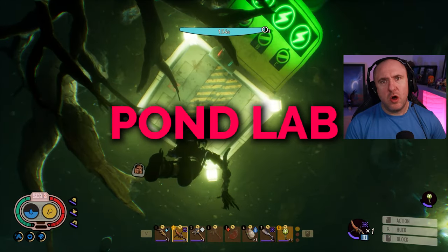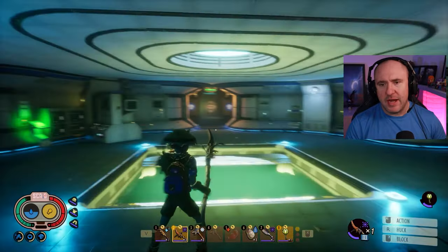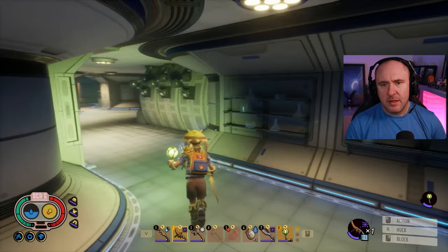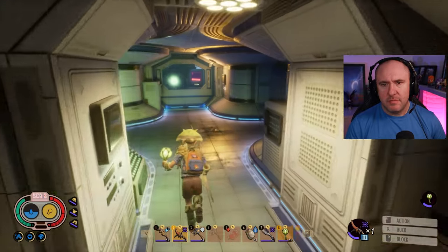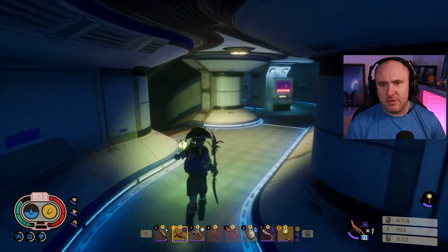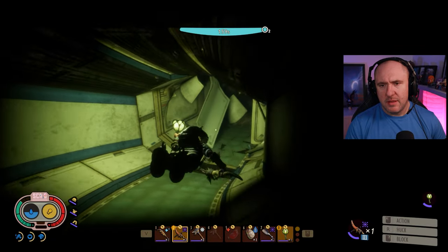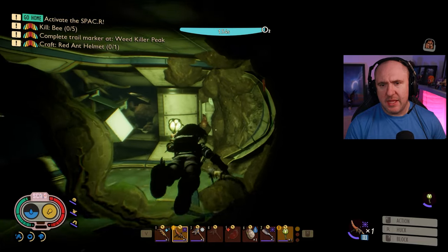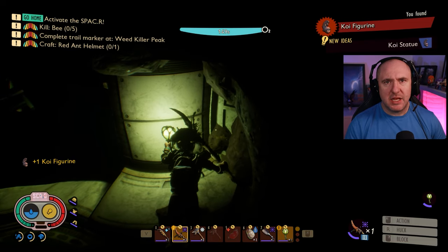The next one is in the Pond Lab. Starting from this location — you'll probably recognize it — go right through that doorway, follow through, then do a left. Keep following around and down into this body of water, and there it is: the Koi Figurine, the second statue.